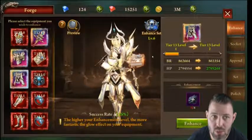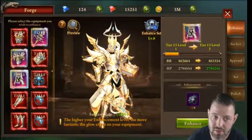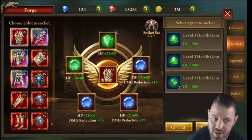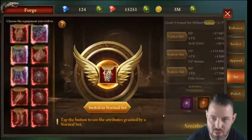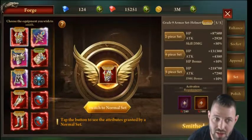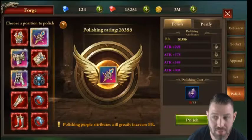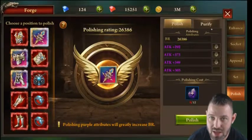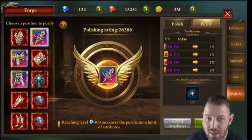To recap the entire Forge system: Enhance — save your enhancement stones for resource events, especially past tier 8 or 9. Socket — fill all slots first, then upgrade gems. Append — only use Lucky Gems past level 7 or 8, otherwise you'll waste resources. Set — only use gear you can set, don't level up too fast, and do Dark Ruins daily to collect set stones. Polish — get as many attack polish bonuses as you can, lock them, use your three free polishes daily, then use purification stones. Save for resource events, be patient, and it will pay dividends.